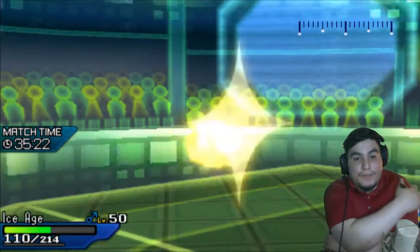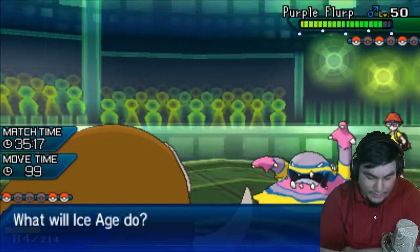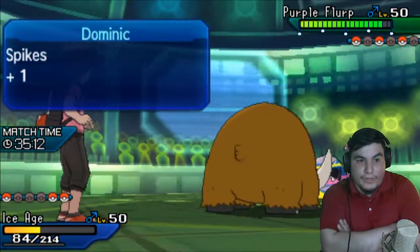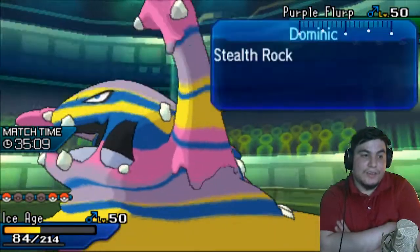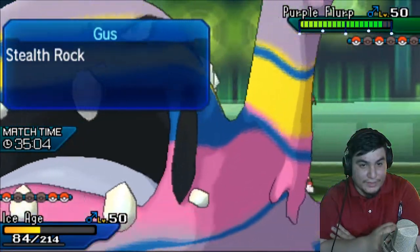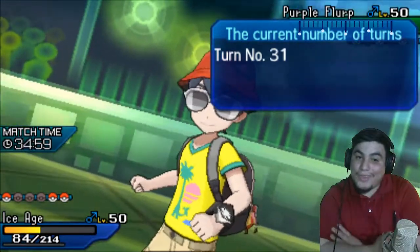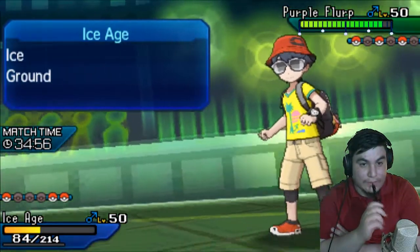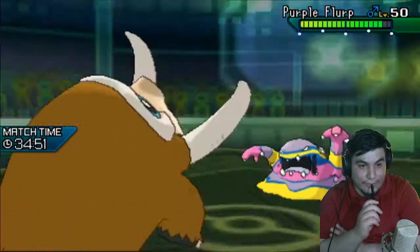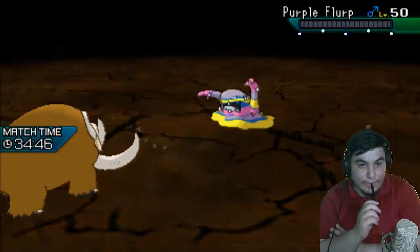The bigger point is that Mamoswine can come in here and I can click Earthquake. Vaporeon would be the biggest candidate to come in here, but with the Spikes, Rocks, and EQ, I think it might be a two-hit here. Genesect isn't in a position to come in. Let's watch this thing go down.